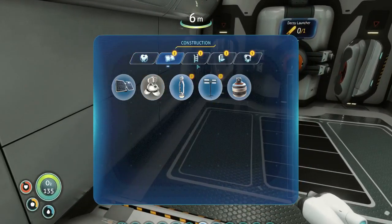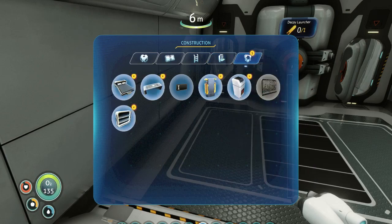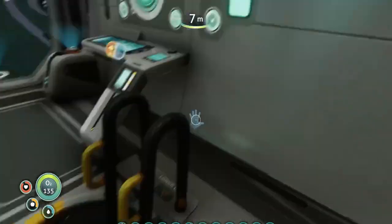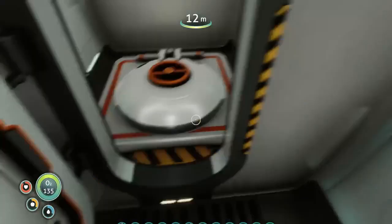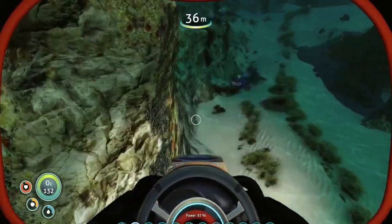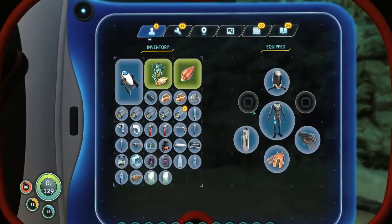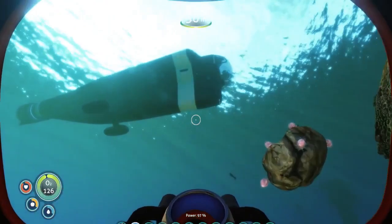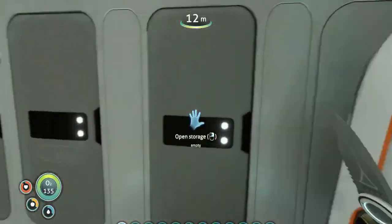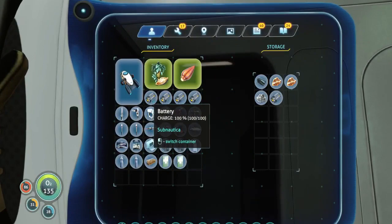First thing I want to build is the interior grow bed, so we need four titanium. Let's head out of here and grab four titanium. How do I not have titanium? It's usually the one thing you never run out on. Let's go put some stuff away in the Cyclops — don't know why I haven't done that yet. The garbage Cyclops storage.